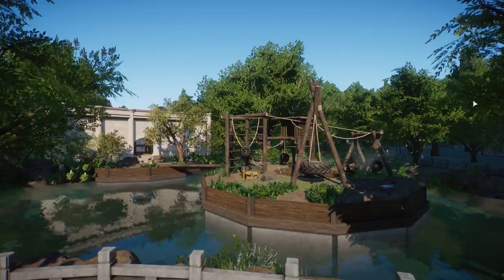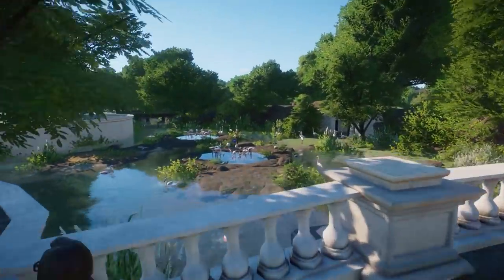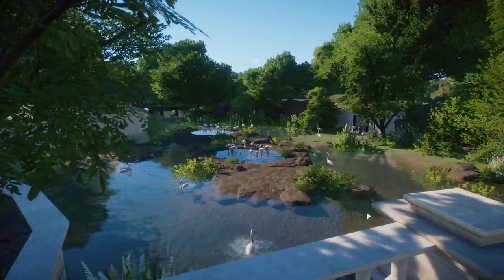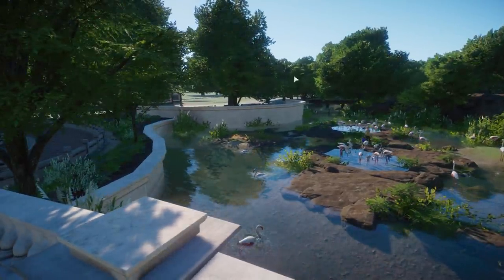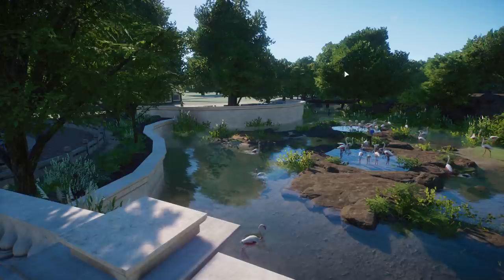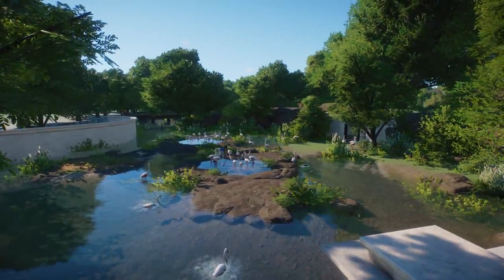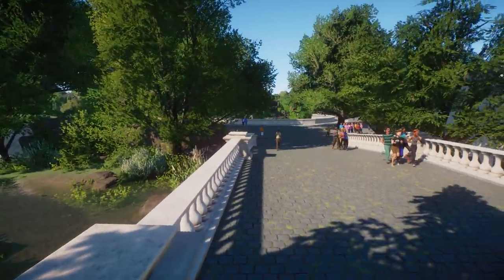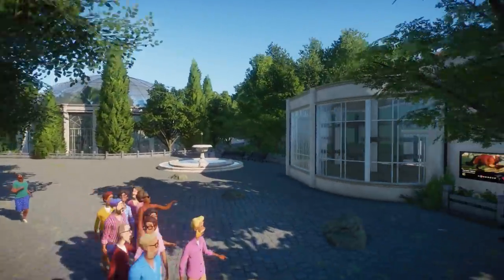Definitely one of my most favorite habitats in this zoo, but there are a lot of them so I can't really choose. We will see the other side of this habitat once we go around. We also have some flamingos over here — not really included in this tour, but since we're here, let me show them. There's still a lot of work to do, including some staff areas in the back.